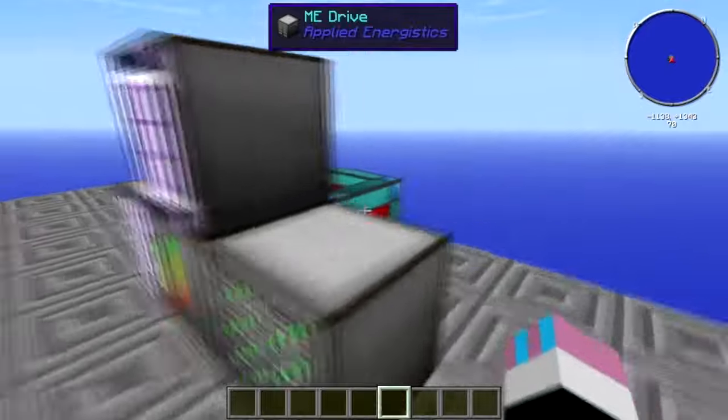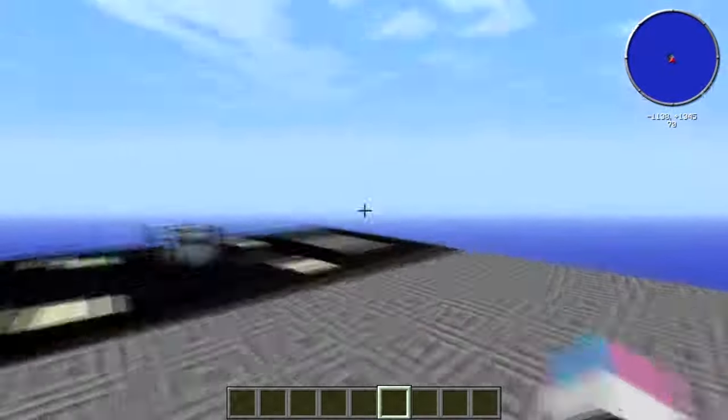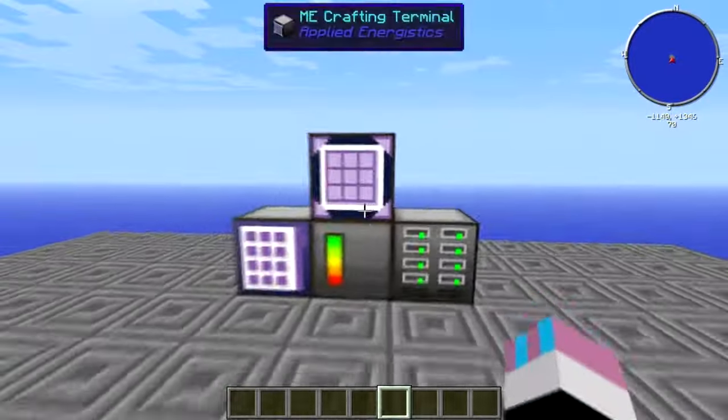It's pretty simple to understand. From here you can also have the crafting block, which I'll cover in another tutorial — you can have all sorts of different things attached.